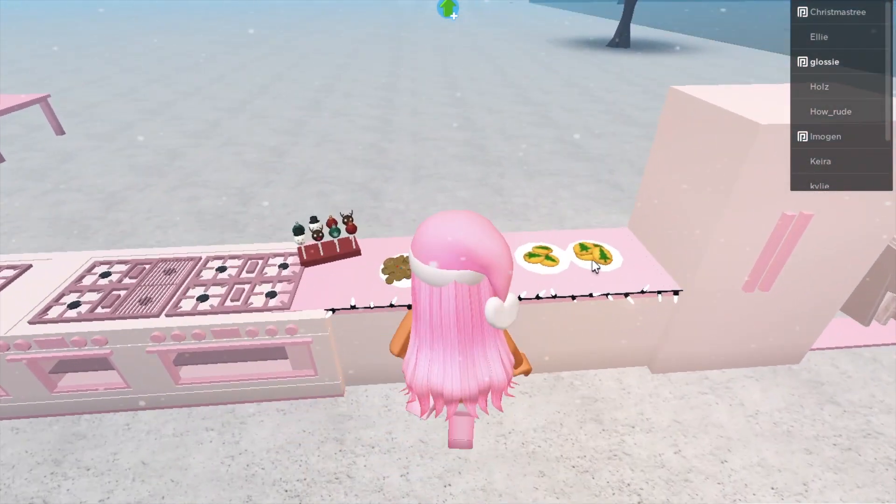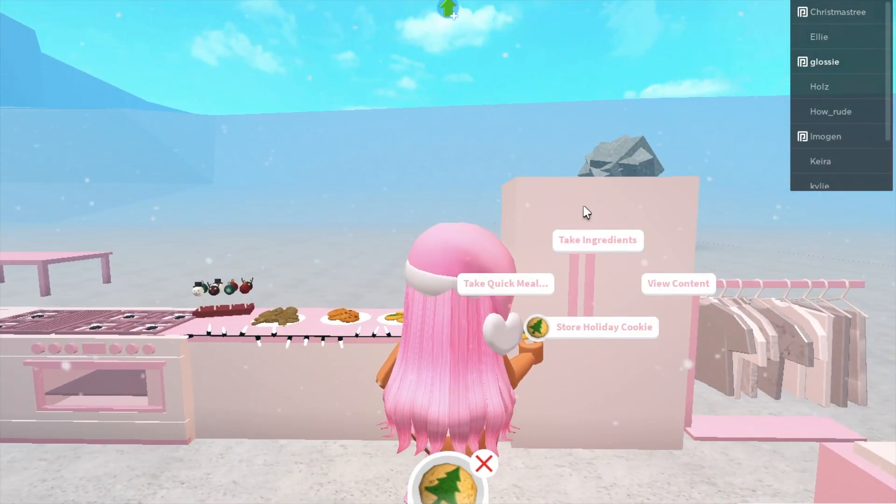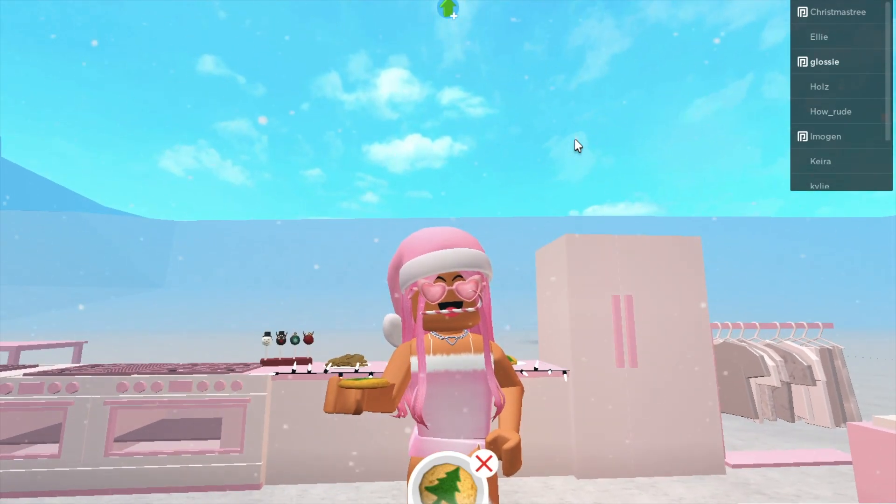And as always, you just want to grab your holiday cookie. And if you don't know how to make them, you just need to go to a fridge, click Ingredients, and then scroll down, find the holiday cookies, and bake them. So once you're off your cookie,